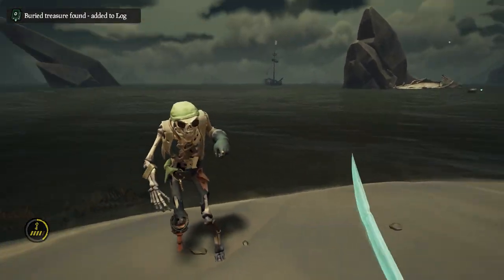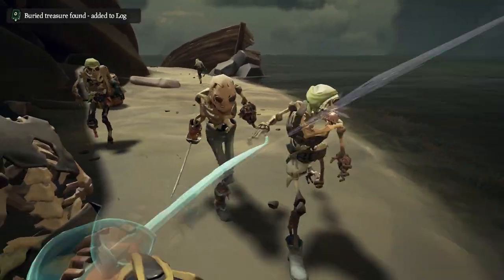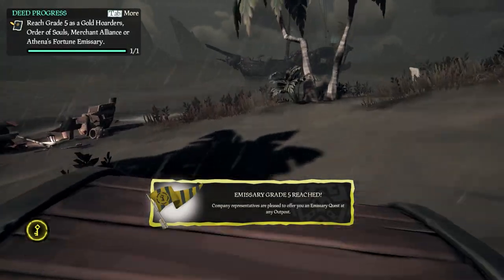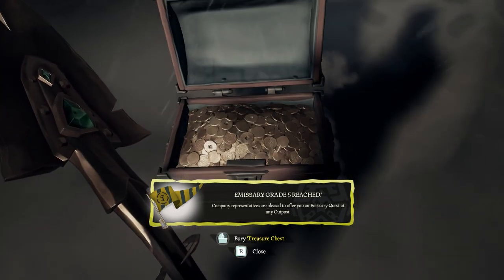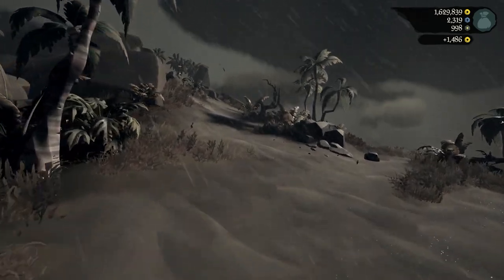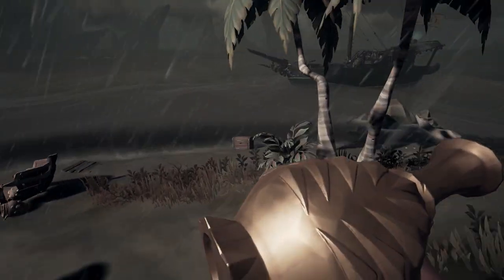The map led to Shipwreck Bay and the key was there. That key was for Crook's Hollow. On my journey to get the third key I got one cannonball, which is pretty nice. The problem is the third key also leads to Crook's Hollow, meaning I already have a key there — so I'd have to visit Crook's Hollow, then Mermaid's Hideaway, then back to Crook's Hollow to let it reset.